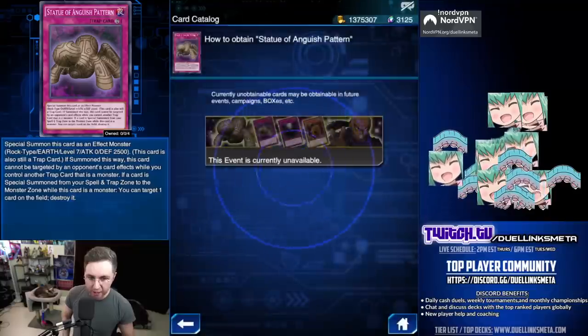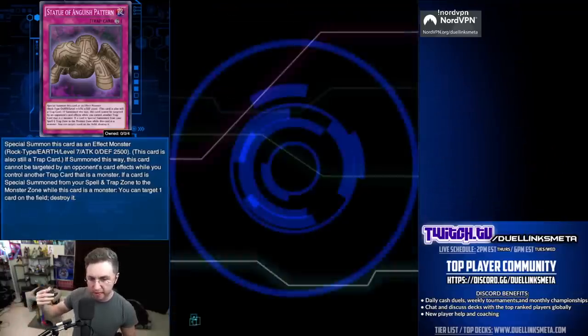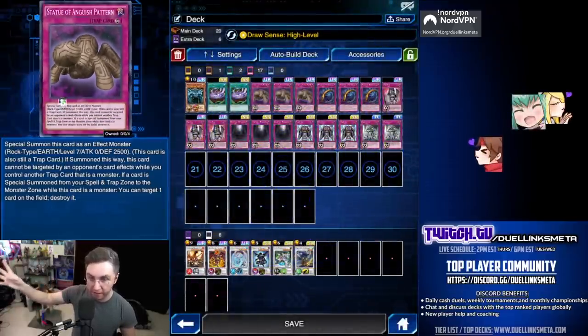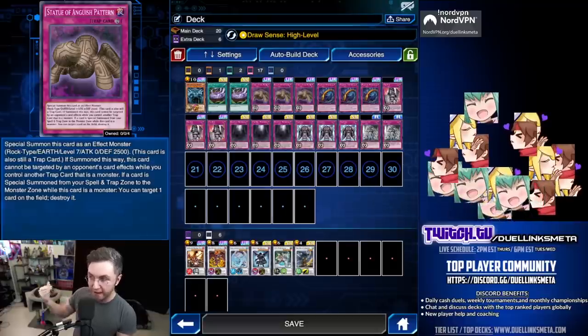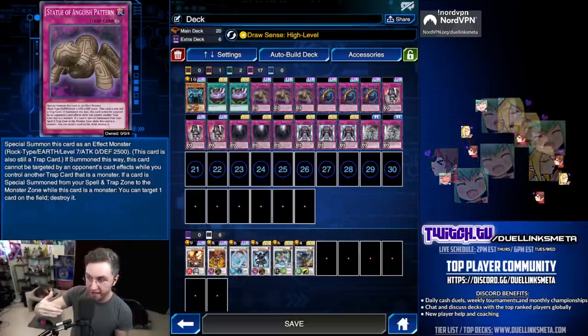The best and core trap monster of this deck is Angus Pattern, available through the Odion events — you can get it through an ultra rare ticket or it will be farmable again in the future. Angus Pattern: when you summon another trap monster with this on the field, you destroy a card on the field. It has 2,500 defense and cannot be targeted by card effects if you control another trap monster.